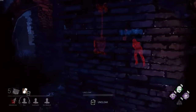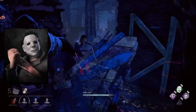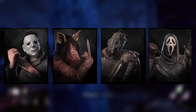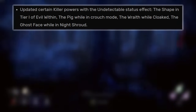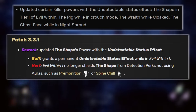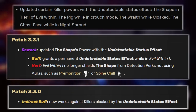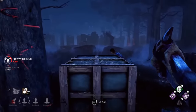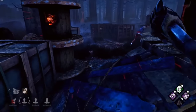Additionally, a couple of patches later, certain killer powers were updated with the undetectable status effect, including the Shape in tier 1, the Pig while in crouch mode, the Wraith while cloaked, and the Ghost Face while in Night Shroud. Even though these killers possessed stealth abilities prior to this change, they were unique to their base kit and weren't caused by any status effect. Because undetectable didn't have the function of avoiding Spineshell's detection abilities, this technically resulted in an indirect buff to the perk, where Spineshell could now also detect stealth killers. The vault speed build continued to thrive, as it had the perfect balance between chase, utility and information perks.